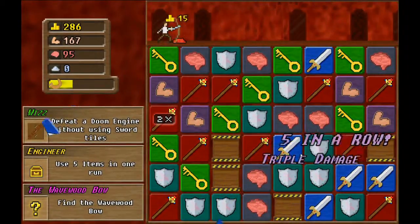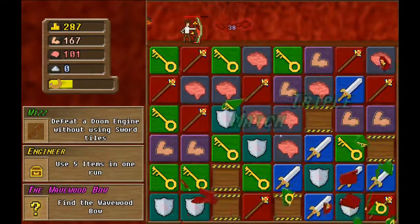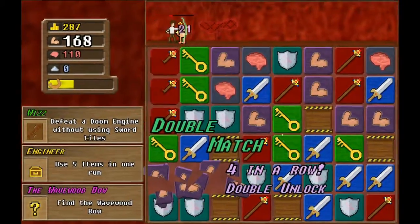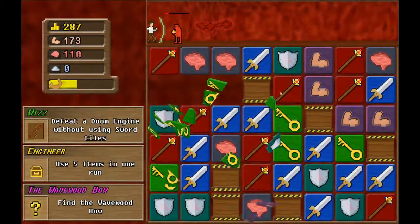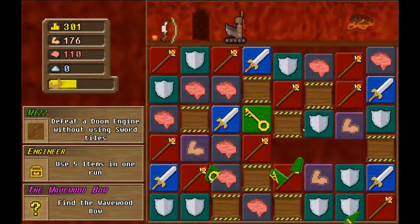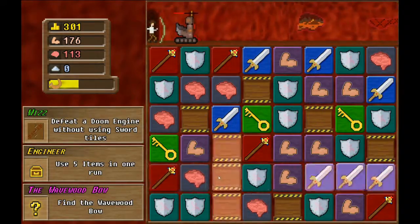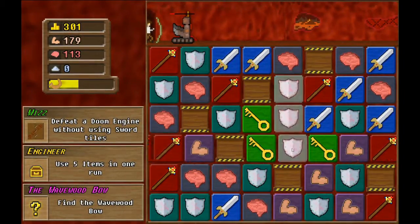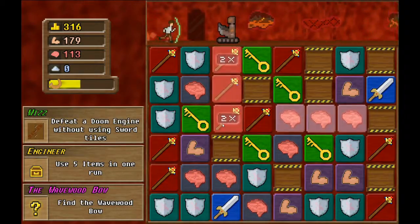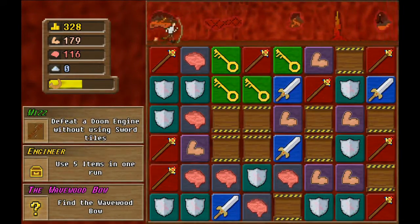Key and damage — very good, very very good. Die please. Shield, sword, magic — all boy. I think we just completed one of our tasks.